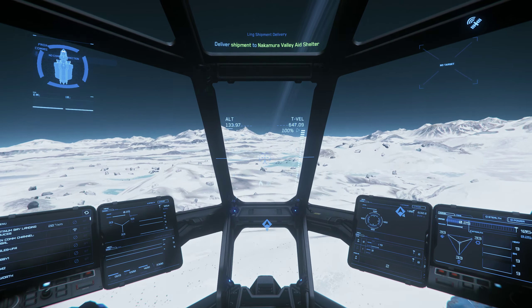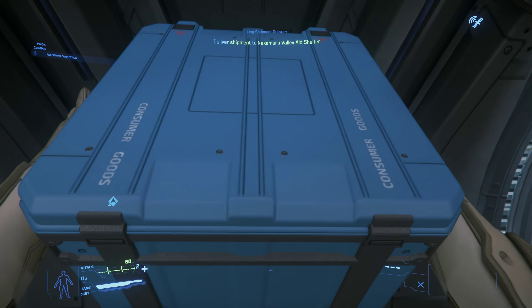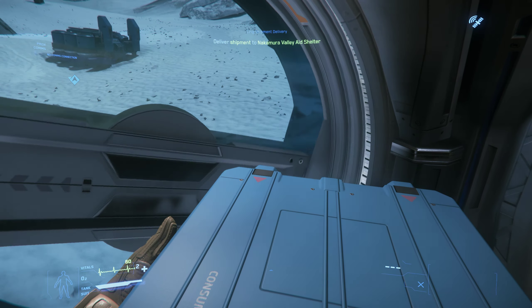Landing complete — engines off. We'll hop out of the chair, grab our package, and get out of here. The ship automatically locks, which is a good thing. Some of the other ships you actually have to shut the cargo hatch manually — we'll show you that later. Most of these outposts have air locks. The aid stations don't have those little dropbox kiosks; they usually have you place the package in a designated space provided here. And there — we just made some money.